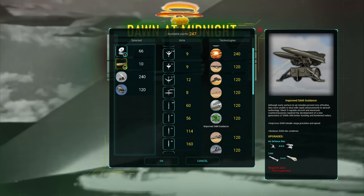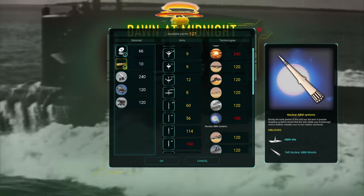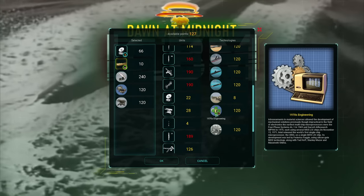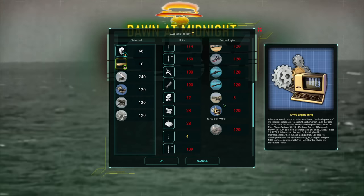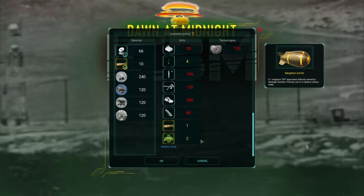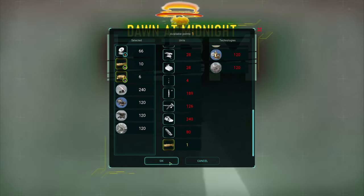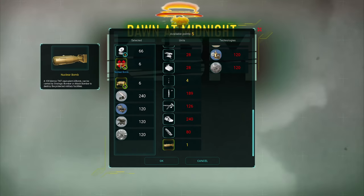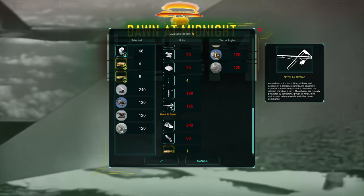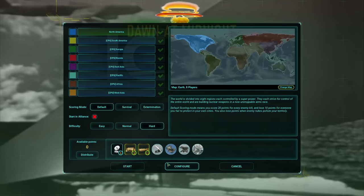That means I can go for improved SAMs, and this allows me the air defense site. With these, hopefully I'll be able to at least start defending the US. Let's do Industry 1950s. The more tech I have unlocked already, the better. ASW helo or some bombs — some bombs are nice, why not? This is ICBM, after all. Big boys instead. Oh, you can only have three of those. Let's begin.